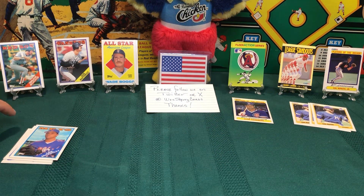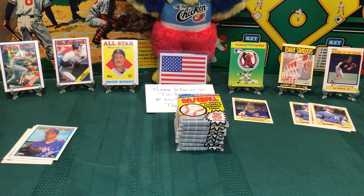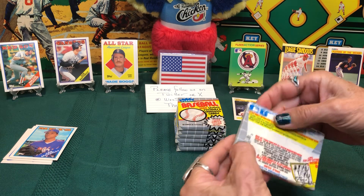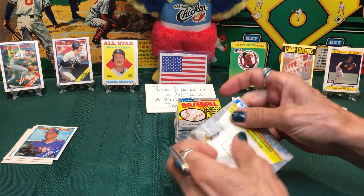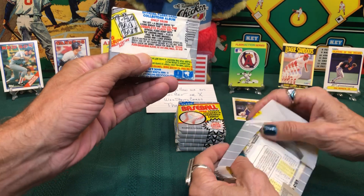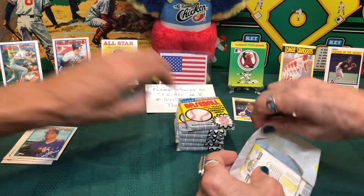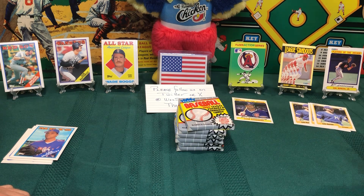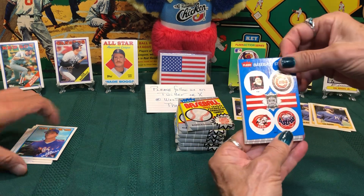All right, let's get ripping into the 89 Fleer — let's see what we got. These come with stickers too. I wonder if we can still send in and get the binder. A sticker card right up front!